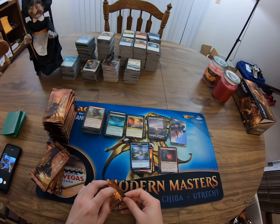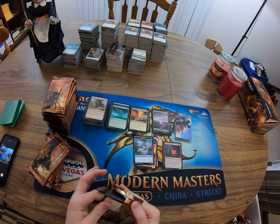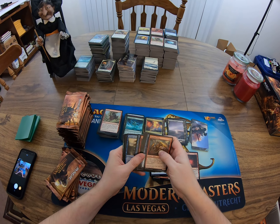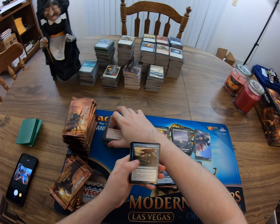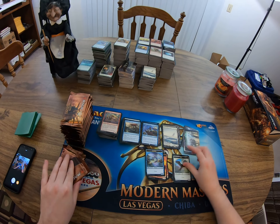Renin Six — artwork where the spell costs two less to cast if there's a land card in your graveyard. When it enters the battlefield you may have it deal two damage to target creature — more of a limited card. Twisted reflection, a bizarre trade mage, and a foil bird token.